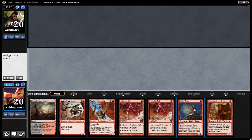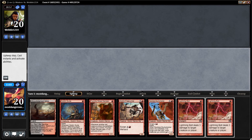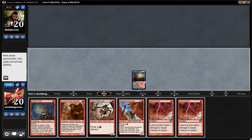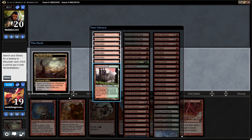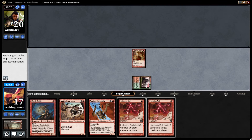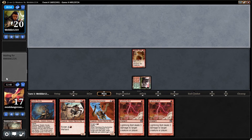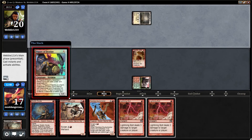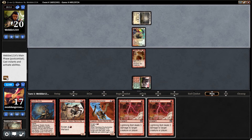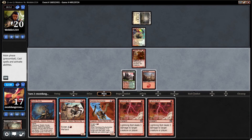I would like to play first, always. That's not what I wanted to do at all — I wanted to mulligan there. But hopefully we'll draw land and not get punished for it. I would like to pay two life. Rewarded.